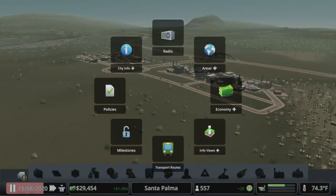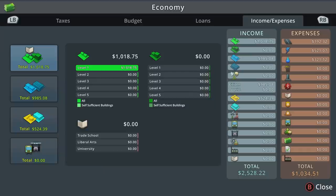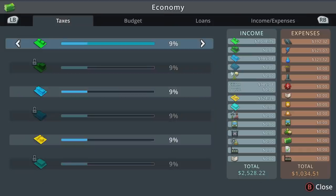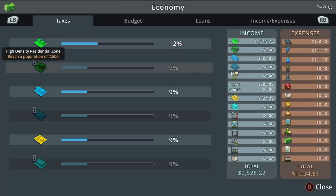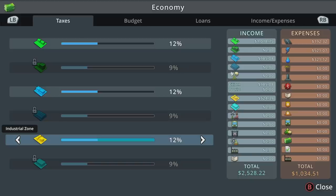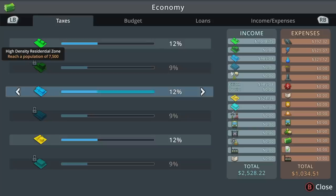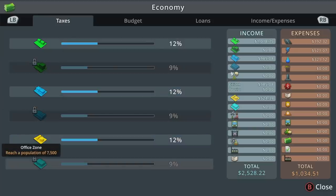Let's start at the top and talk about taxes and loans. On PC look for the money stack icon to get into taxes, budget, and loans. For taxes, we can affect the zones we have access to — we can't affect high density yet because it isn't unlocked, but we can crank everything up to 12 percent. As long as you're meeting basic needs, 12 is the sweet spot: any lower and you're losing money, any higher and people start to complain.